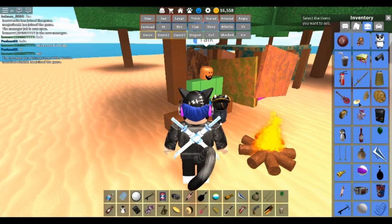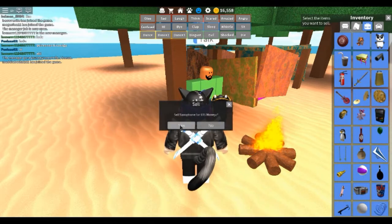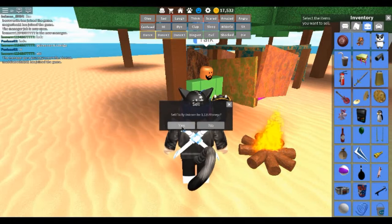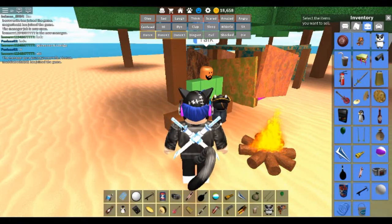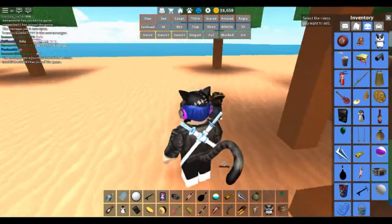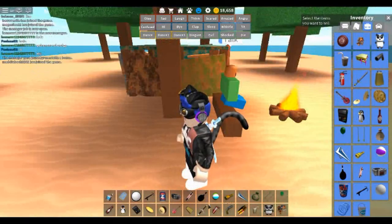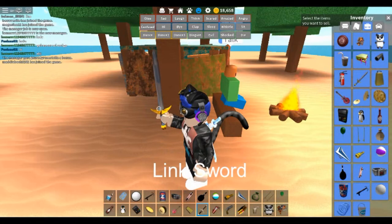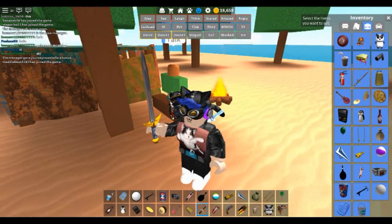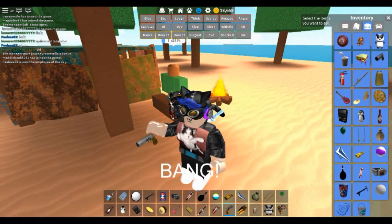We've got one of the swords — this is the Link sword. I'm not sure if it's supposed to make a swishing motion or not; I don't see anything happen until you do it several times and the character jumps up. Keep in mind I'm in R6 now. And here's the gun with its womp-womp sound.